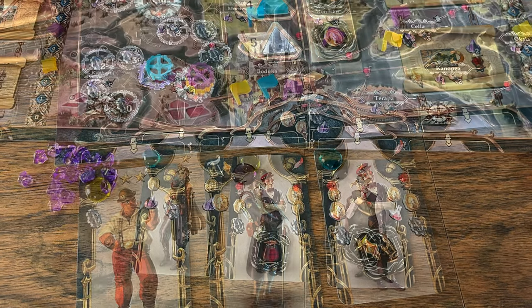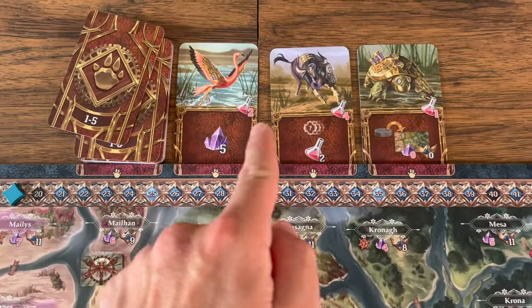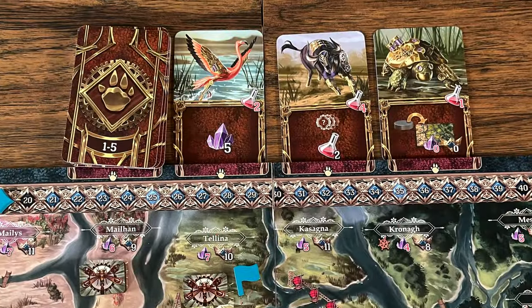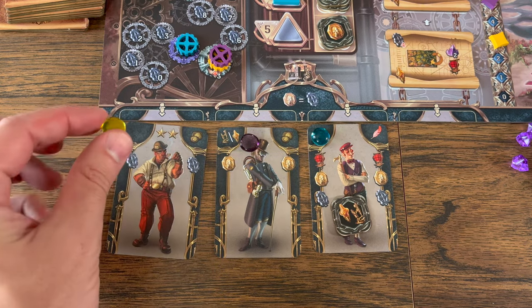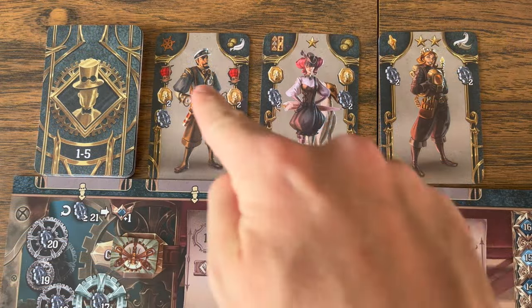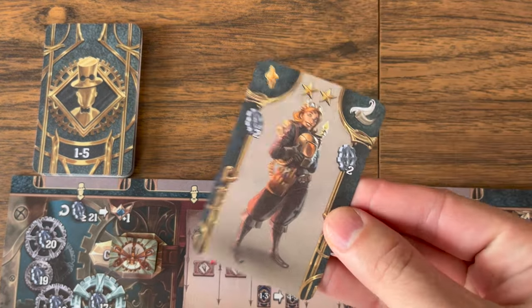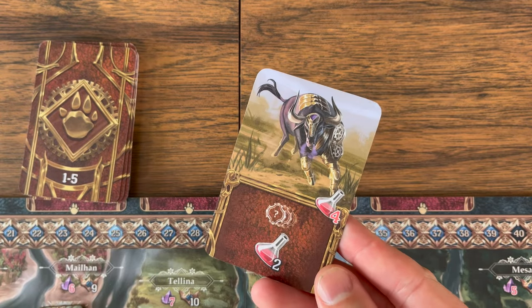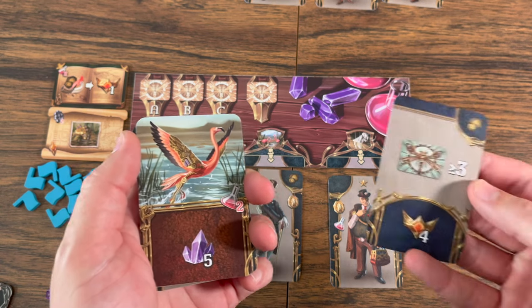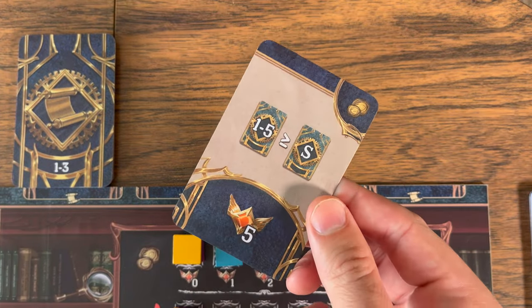After placing a card in each of the three sections, it's time for the resolution phase where you acquire new cards. Each section has a connected area: the workshop has advanced character cards, the map of the delta has animal cards, and the research library has mission cards. The player with the most initiative chooses first; ties go to the player who placed their card in the leftmost position. All acquired cards go into your hand except mission cards from rounds one through three, which are placed face up near your player board.